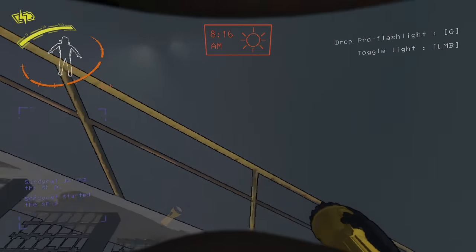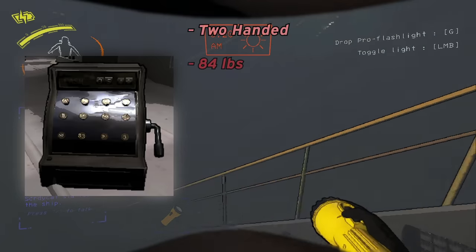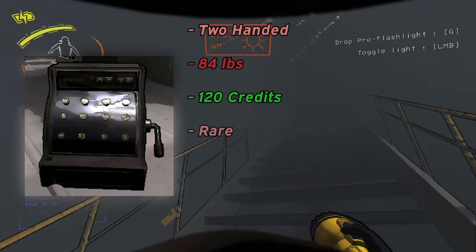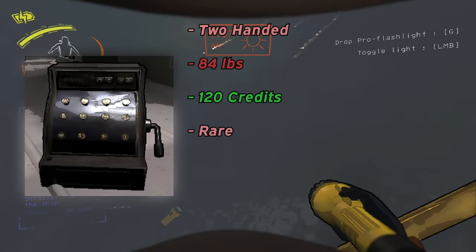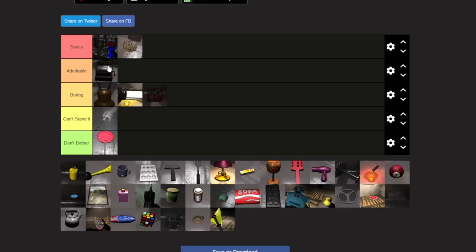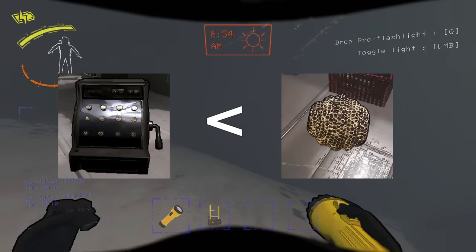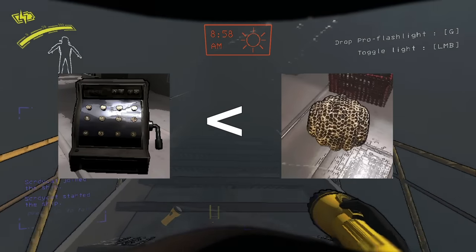Cash registers — they're a two-handed item and are incredibly heavy, weighing in at 84 pounds. They also give you 120 credits if you can successfully make it back to the ship with one. Good luck. They're super rare, typically having anywhere from a 0.2 to a 1% spawn chance. I treat them like a treasure chest — as soon as I get one, I make a run for the ship. Cash registers are going to go on A tier, only because they're so goddamn heavy, so rare, and that weight has gotten me killed a couple of times. Go for beehives if you're a high roller — they don't weigh a thing and they're not nearly as rare.